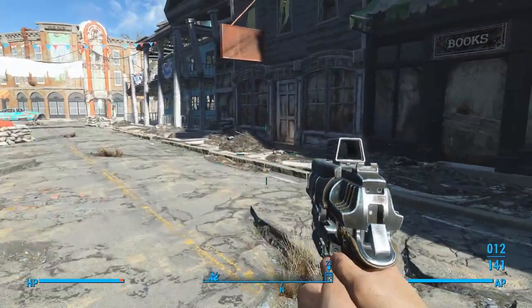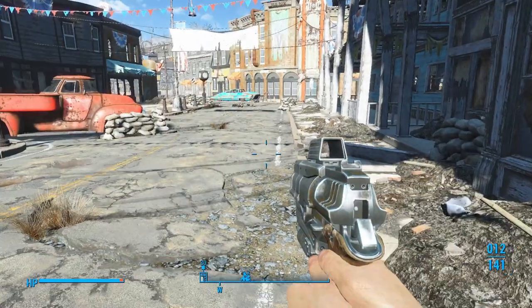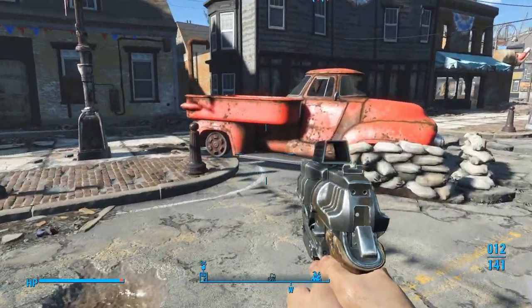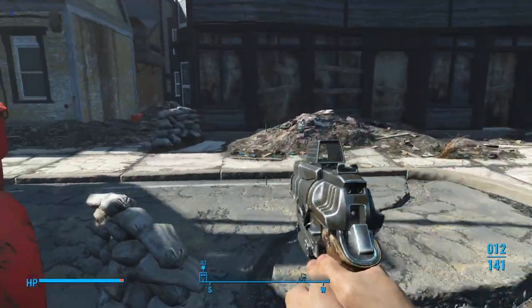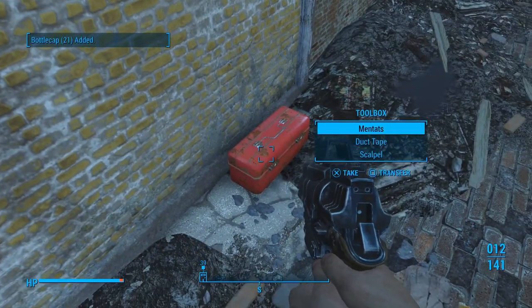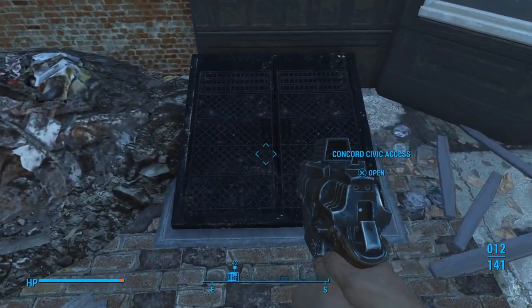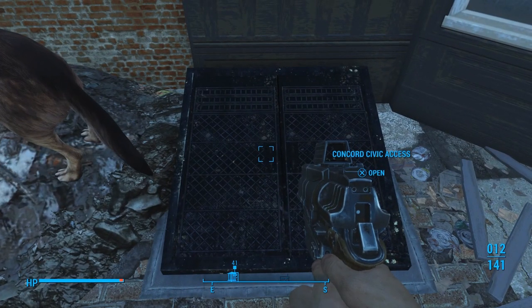Grab this pipe pistol. You can go in here — there's decent loot in there, not the best, but some good loot. But mostly what we want to do is grab this cap stash, and then we're going to go down into the Concord civic access. Let's crouch.